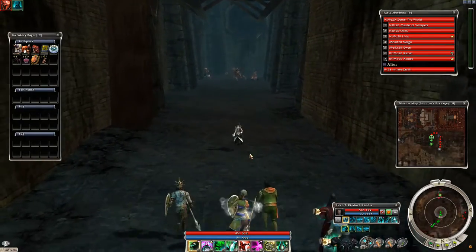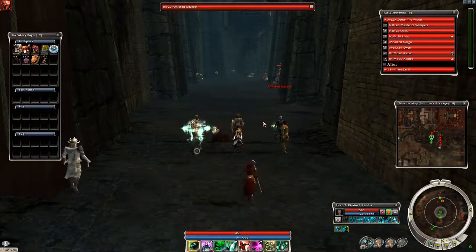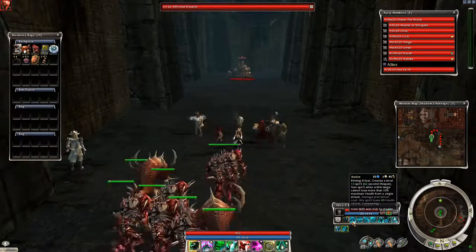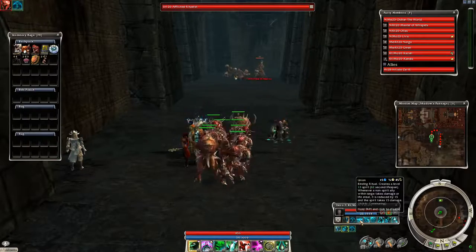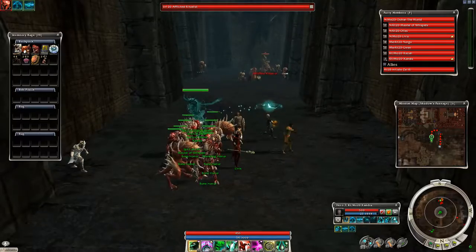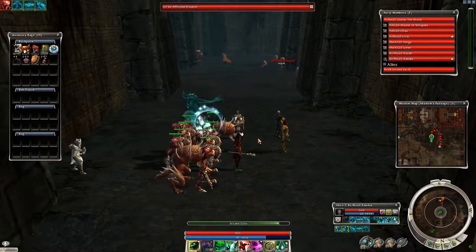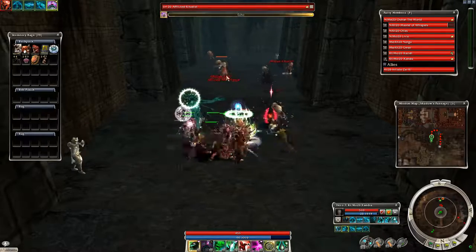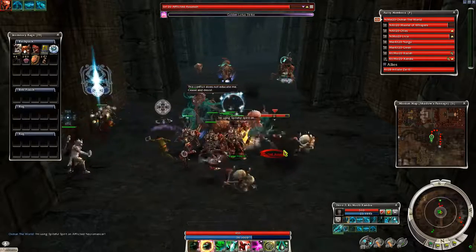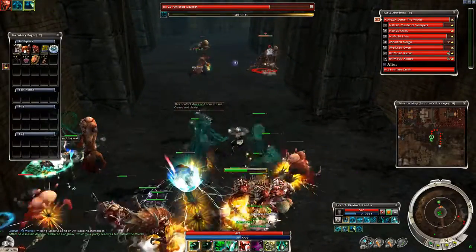As you can see, the enemy group right there — they're just wandering about, everyone's kind of going in different directions. And then here they all converge in one location, and hitting them then obviously has a great effect. You get the most out of Panic, Ineptitude, Spiteful Spirit, and all the AoEs that you have — which obviously, because it's PvE, you will be using a lot of — and this is just a great way of taking advantage of that.